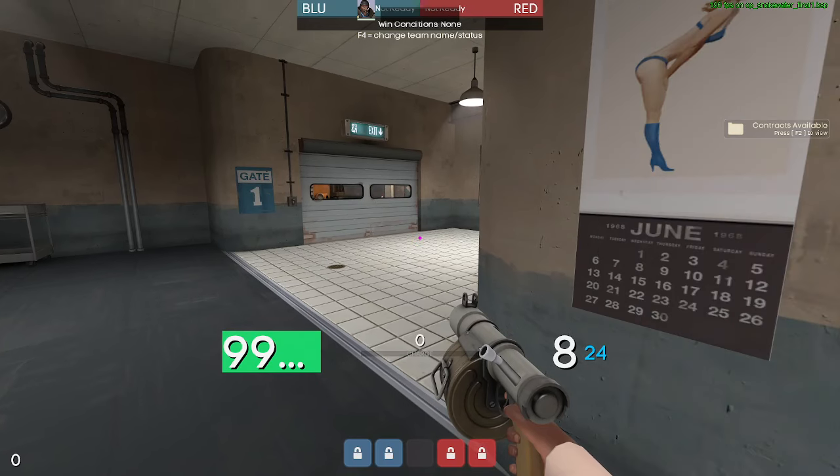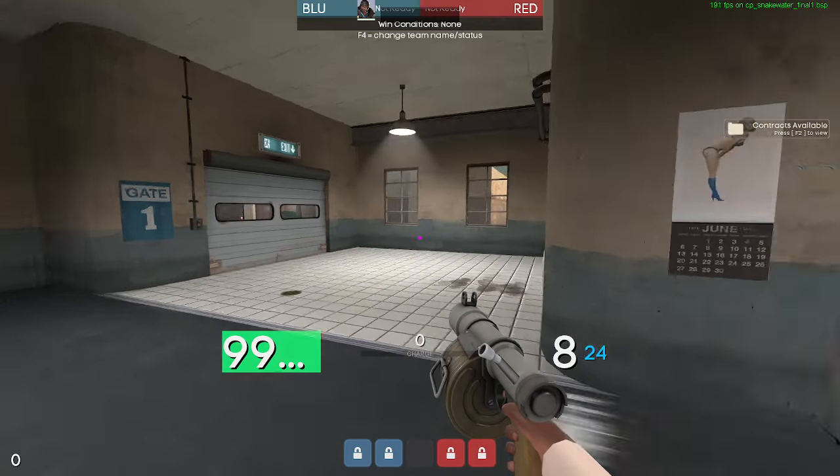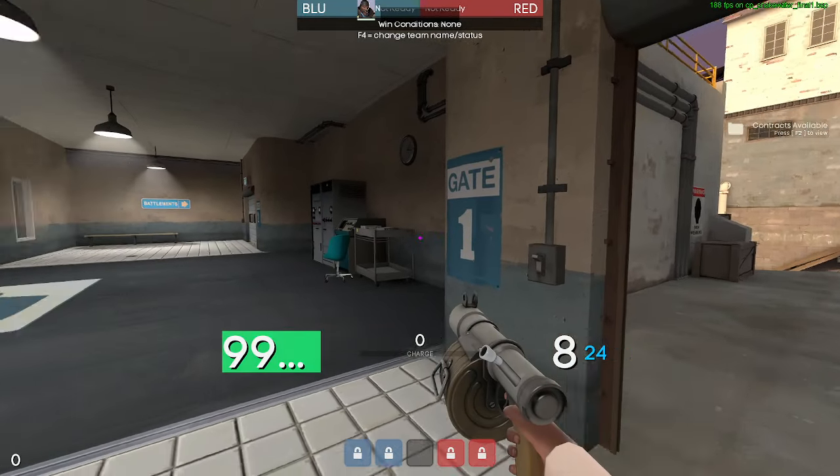It's map review time, and today we're on Snake Water. We're going to start with the rollout mid-fight and then get going on each of the points going coast to coast.